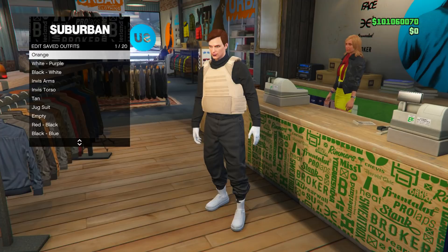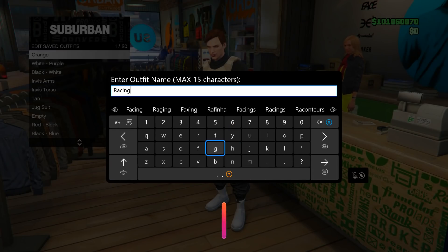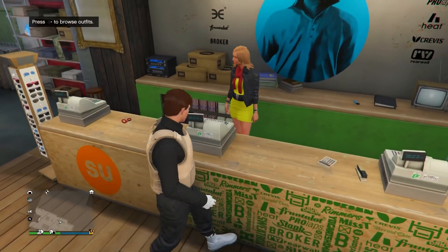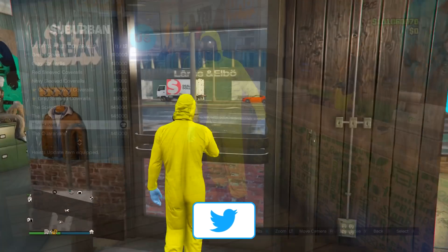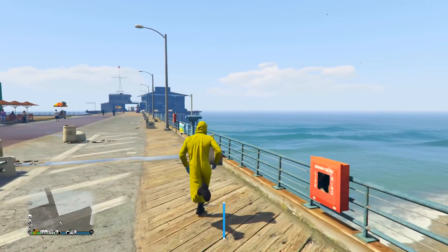Keep in mind it has to be slot number one, so just overwrite any existing outfit in that slot. Once saved, back out once, go all the way down to heist coveralls, then go down to the last four and equip any one of those last four. Now head to the pier. Once you get there, go to any one of the telescopes and do the telescope glitch — run by it while spamming right on the D-pad and you should be standing like this.